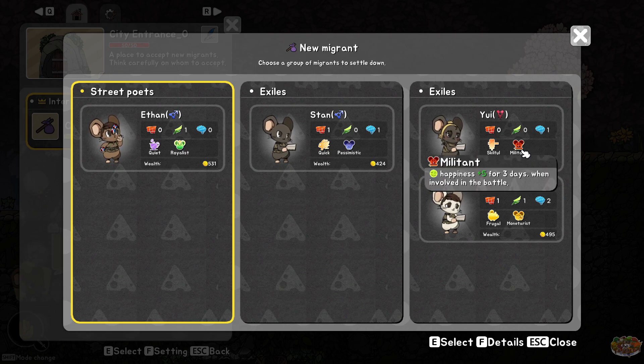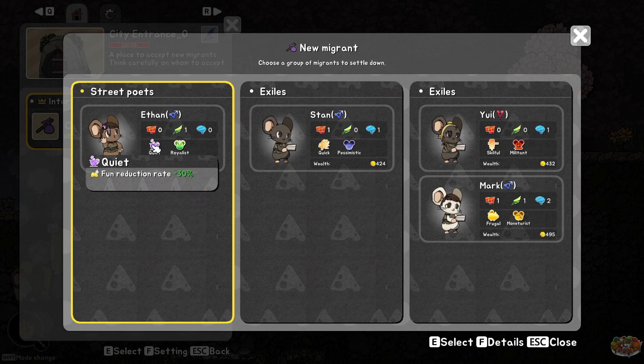He's got a lot of wealth. Street poets. Exiles — fund reduction rate minus 30%, happiness plus five for three days when past the leader. He's quick. No fighting — oh, there IS fighting right there. Mark can fight. Mark's got great stats. Mark's really nice.